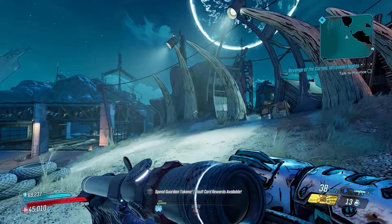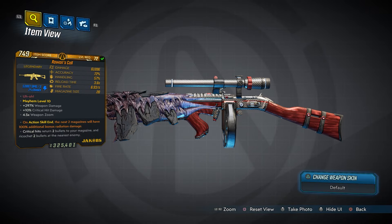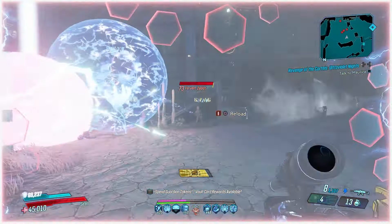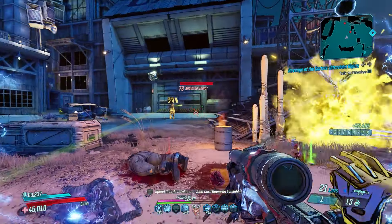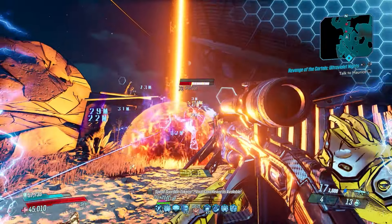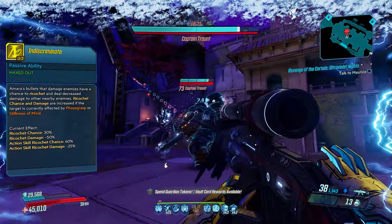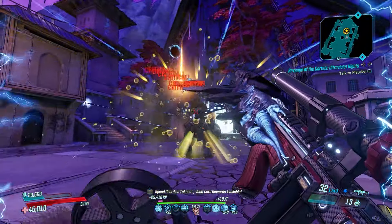We start with assault rifles, opening up with the Rowan's Call, a legendary elemental Jacob's assault rifle which can only be obtained by defeating Red Rain at the end of the Slaughter Star 3000. The Rowan's Call is great for Amara thanks to its raw elemental power coupled with its unique perk. Landing criticals returns two bullets to your magazine, ricochets two bullets at nearby enemies, and those ricochets deal splash damage. With Indiscriminate, those ricochets become even deadlier, and it has more than enough damage to go around.